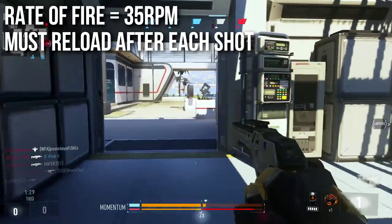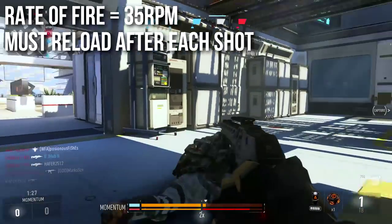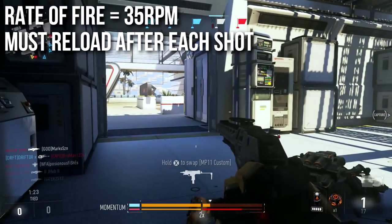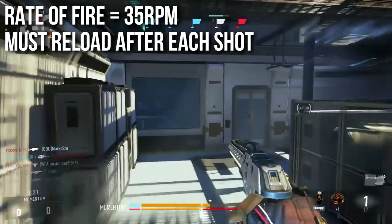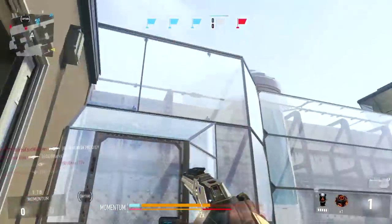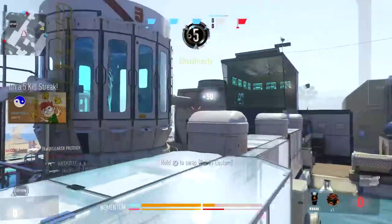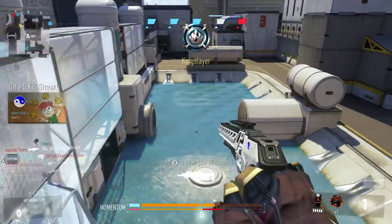Rate of fire is extremely slow at 35 rounds per minute, and you have to reload after each and every single shot. That makes this pretty much the slowest firing weapon in Advanced Warfare and one of the slowest in Call of Duty history. But that's done to make it fair and balanced — if it were one-shot kills and fired quickly, it would be completely broken and overpowered. It's a high risk, high reward weapon.